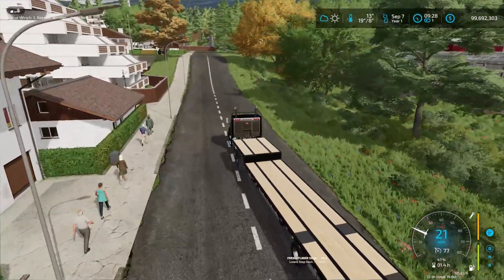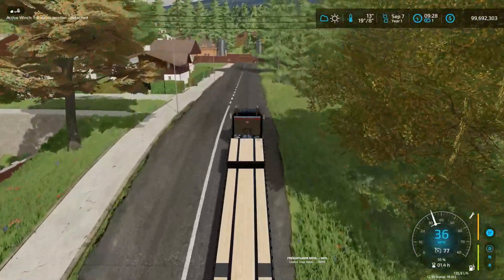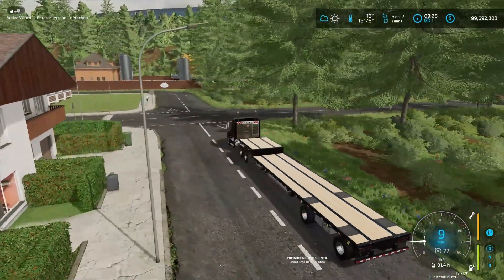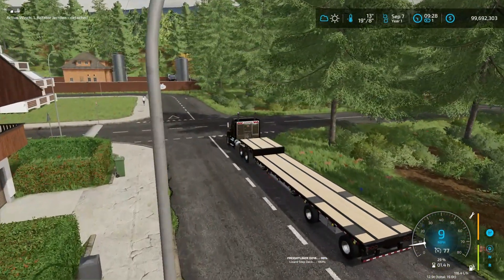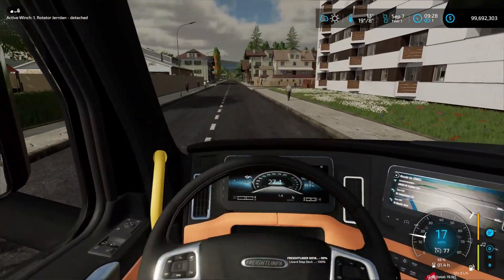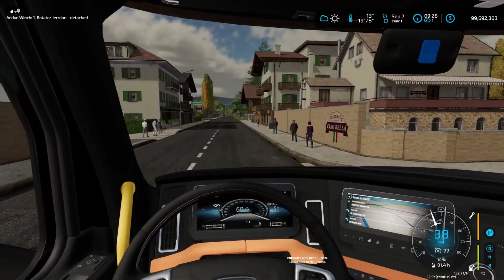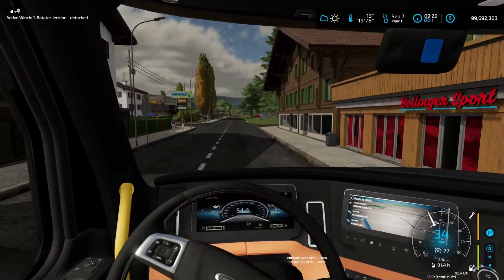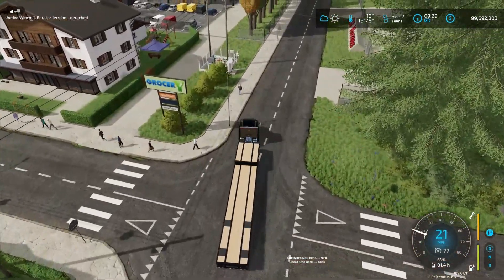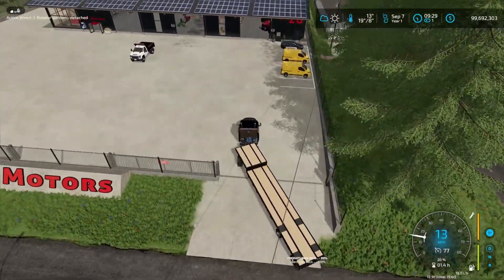Once I figured out that setting, it became pretty easy. We're going to go get our seed and load it up. This is an auto-load trailer, but I'm not going to use auto-load — I'm just going to load it all with a forklift myself. I know it takes more time, but it's more fun that way. I bought the auto-load to make it easier, but I actually like loading the supplies myself. More realistic.